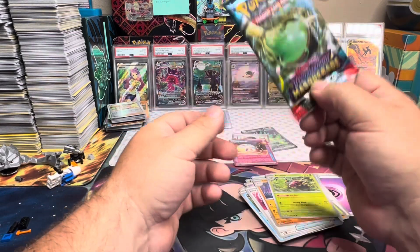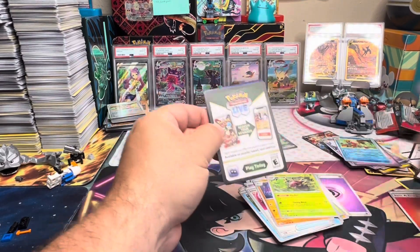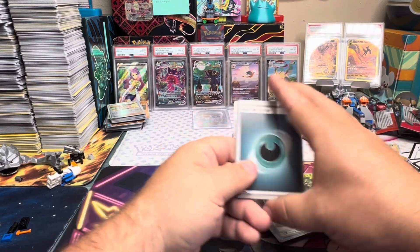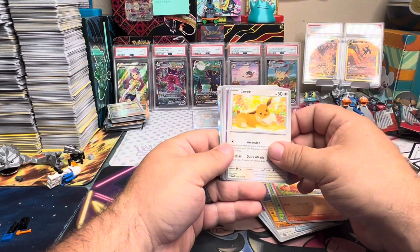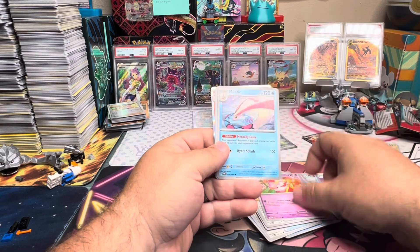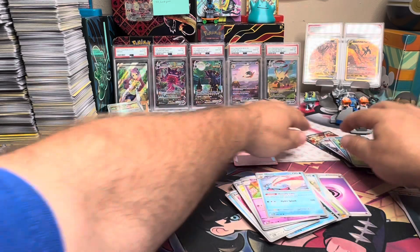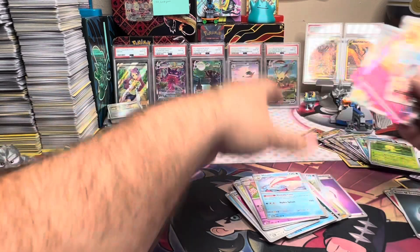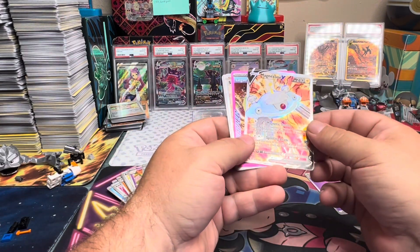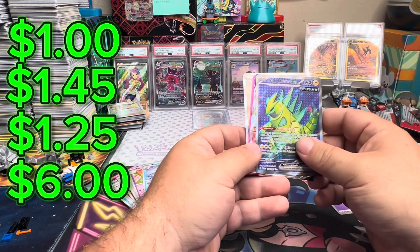Final pack, guys. Code card for you guys. Let me get another Dark Energy. We got Eevee, Froakie, the Ball, Flute, Blowtick, Sunflora, Chinchar, and Vernape. So out of all these packs, we did get four hits. I'll put the prices of these up as I show them. Legacy Energy, Salvatore, and Iron Thorns. Not too shabby.